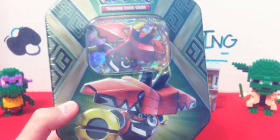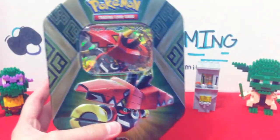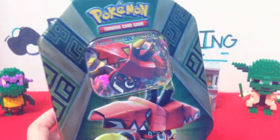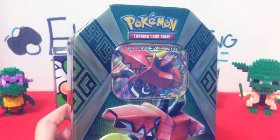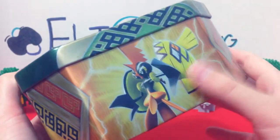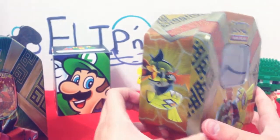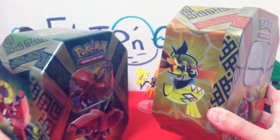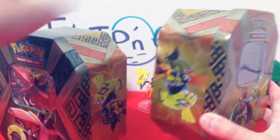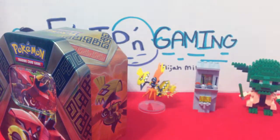Let's get the plastic off and let's open it. Here it is, the Tapu Bulu GX tin. Look at that card — it is so shiny, that is so cool. So let's look at the tin real quick. Here's Tapu Bulu on one side and then on the right side is actually Tapu Koko. On the left side is Tapu Koko and then on the right side is Tapu Bulu, which is actually really cool.